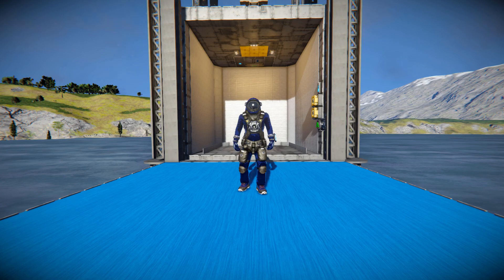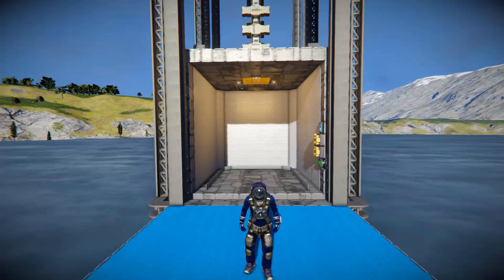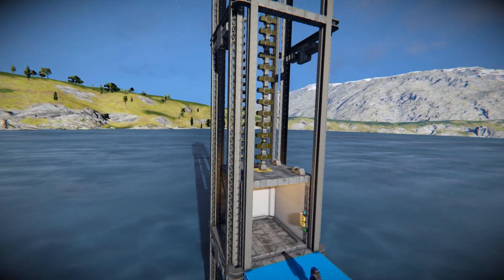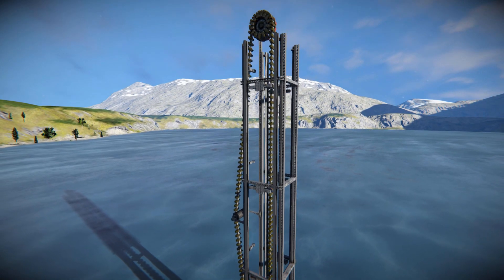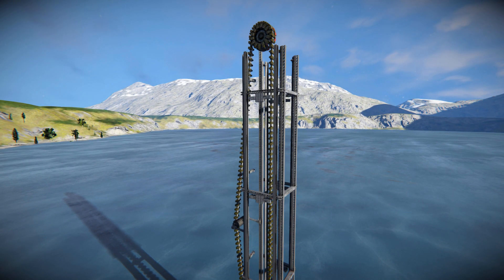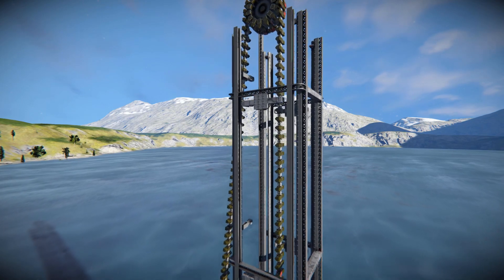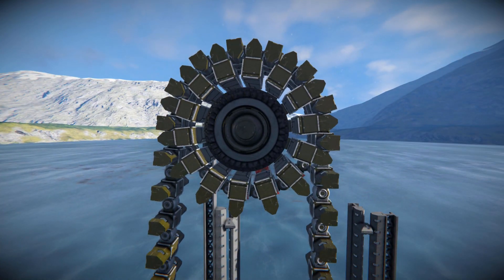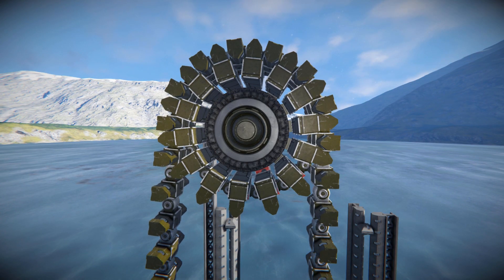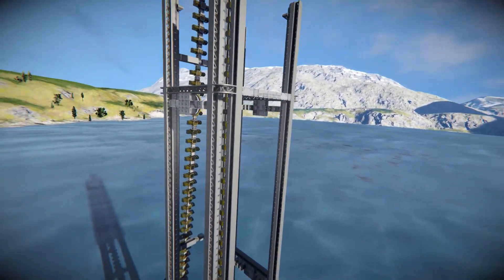Hello and welcome back to Space Engineers. In today's video we're looking at something very impressive that should please Anger Lord greatly. This is the chain elevator, sitting right behind me. It's a very large elevator that goes up four separate floors, done via a chain system featuring blaster edge blocks on steel blocks on hinges, rotated by a part at the top. We'll take a better look when I activate it and we play around with it.